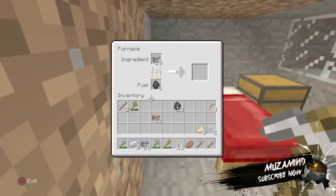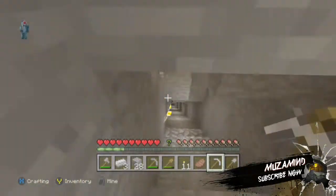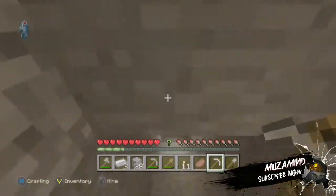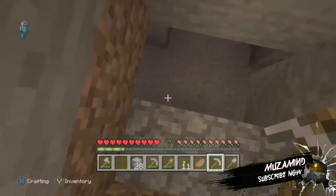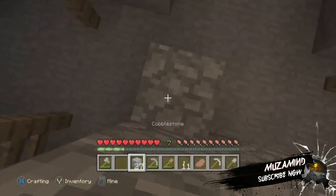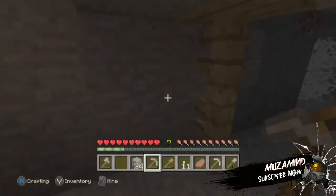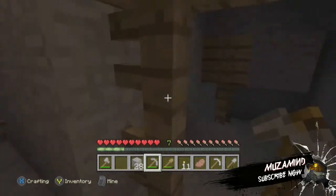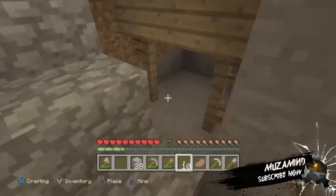I've smelted the iron I got from earlier. Let's just get some iron just in case. Going down — let's make a nice and tidy staircase. Right, I'm in the abandoned mine shaft. Let's find our way through — middle, right, or left?